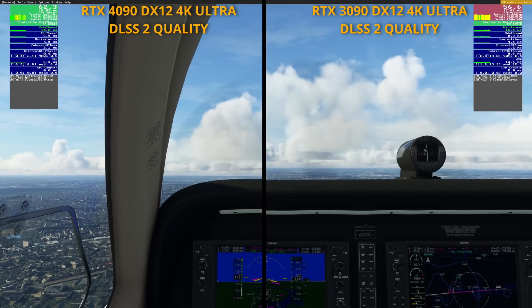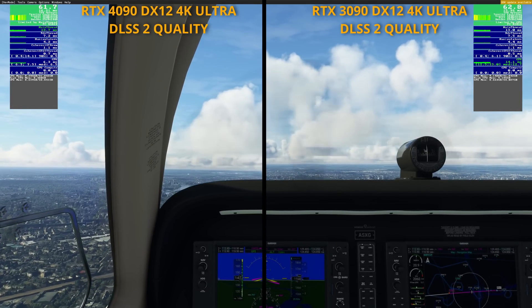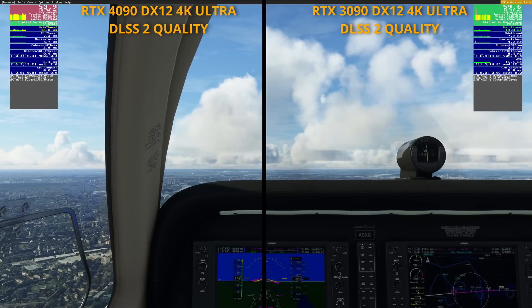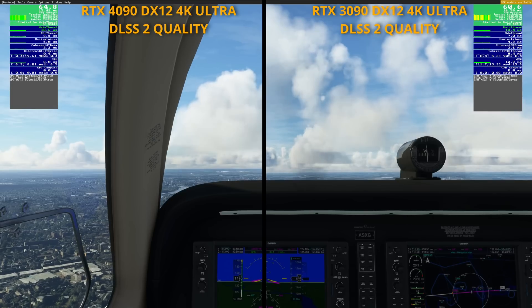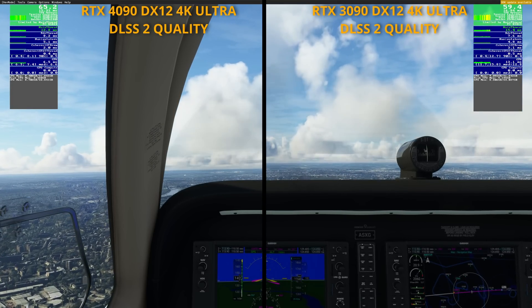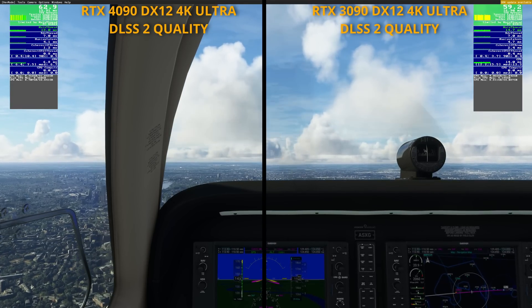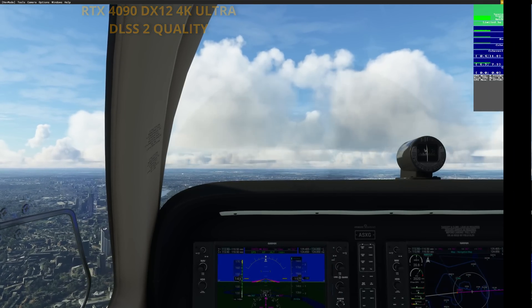For those interested in comparisons, in TAA mode with all Ultra settings, the 3090 was giving me 46 FPS. So the transition to DLSS has provided 10 to 15 extra FPS. The 4090 here isn't giving much of an uplift — but with the 4090, is this the best my system can do? No, it can do much better by taking advantage of DLSS 3.